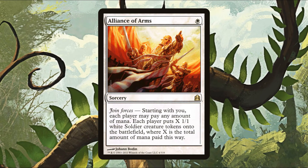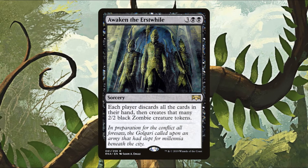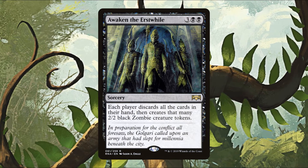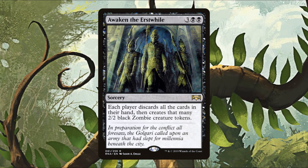We'll also play annoying cards like Awaken the Erstwhile — a five mana sorcery where each player discards their hand. It's not a wheel effect — no one draws new cards. Everyone just discards their hand, then each player creates a 2/2 zombie token for each card they discarded. At least our commander helps us refill our hand a little faster.